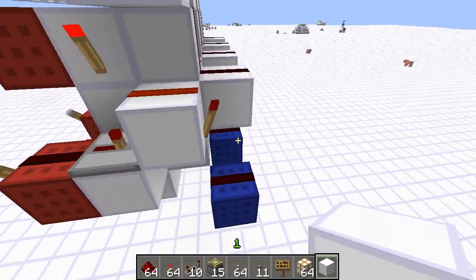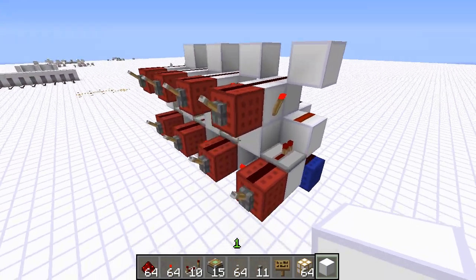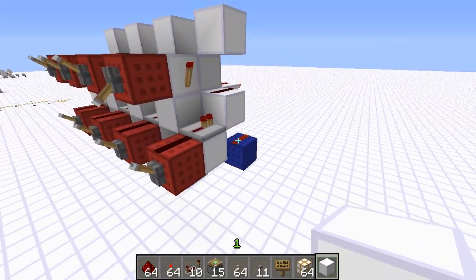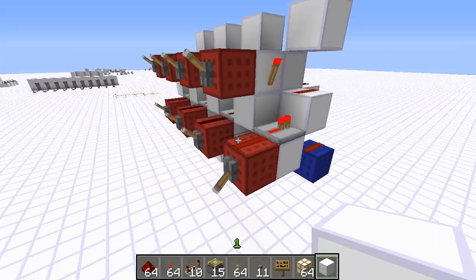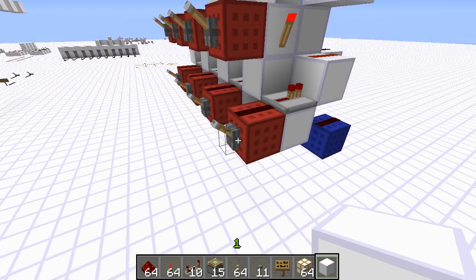And all the logic in it is two ticks. So if I flip this, the output comes on in two ticks. Flip this, the output turns off in two ticks. If I flip this, it turns back on, and I flip this, it turns back on.